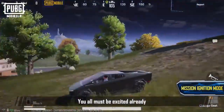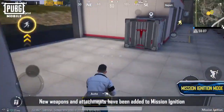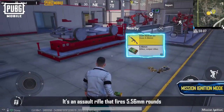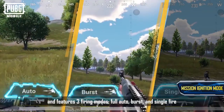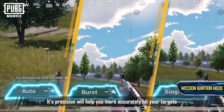You all must be excited already, but there's still much more waiting for you to explore. New weapons and attachments have been added to Mission Ignition. Behold, the ASM Abakin. It's an assault rifle that fires 5.56mm rounds and features three firing modes: full auto, burst, and single fire. Its precision will help you more accurately hit your targets.